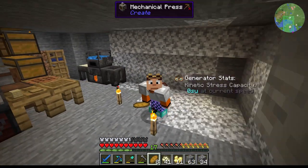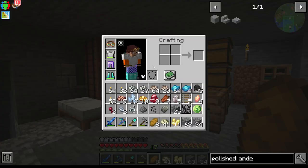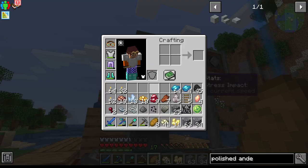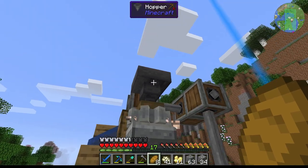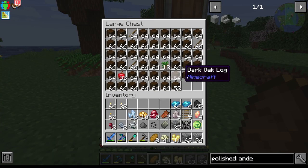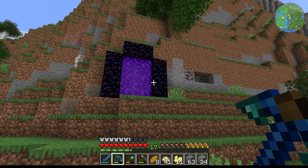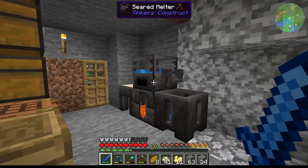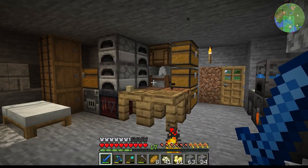Welcome back to Create Above and Beyond. I've been doing a little bit of mining between episodes. Last episode we set up this rudimentary ore processing system to millstone all of the crushed ores from mining. We also set up our first tree farm, which is actually full now so we'll have to do something about the output chest. We also took a little trip into the nether to upgrade our tools to cobalt and built the tinkers melter.